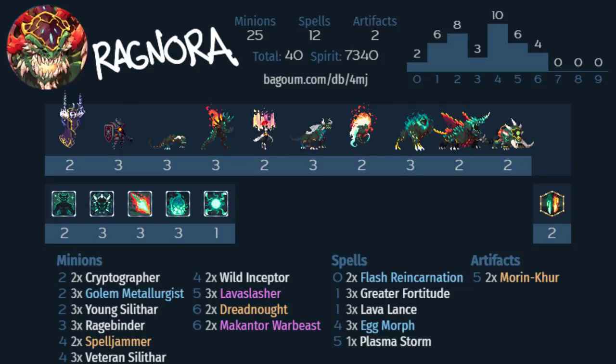One interesting consideration was Veteran Silithar versus Thunderhorn. Veteran Silithar can trade into larger minions and leave an egg behind, which has been pretty good in matchups like against Vitruvian where they have to use key removal resources to get that extra ping of damage against the egg. The potential synergy Veteran Silithar has to be re-hatched by Wild Scepter, Morin Kerr, or Eggmorph makes it just viable enough that I'd rather run it over Thunderhorn — though I welcome anyone to put Thunderhorn in, because 8 or 9 times out of 10 it's the better play.